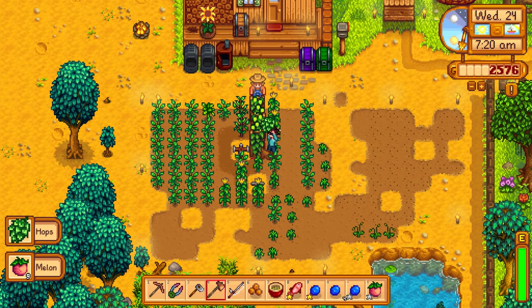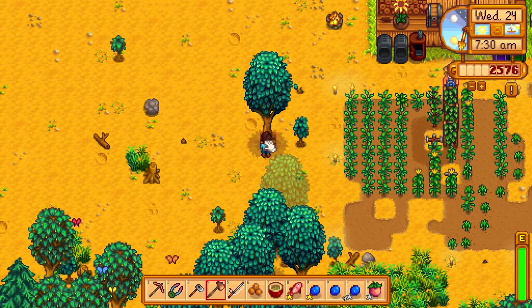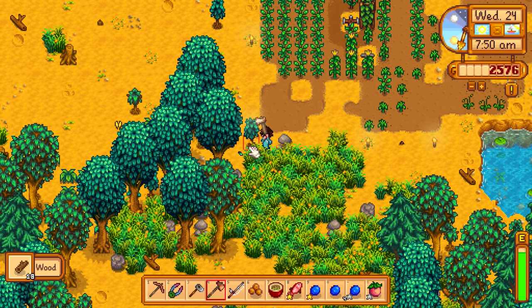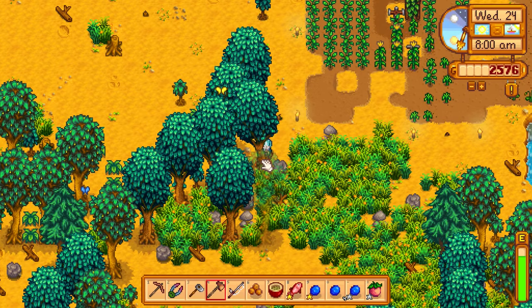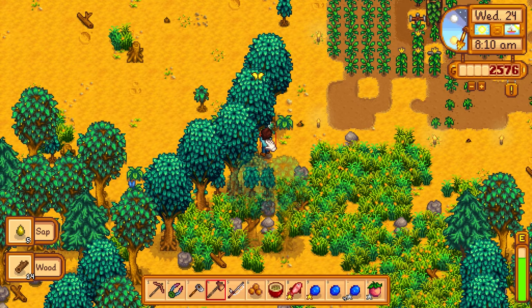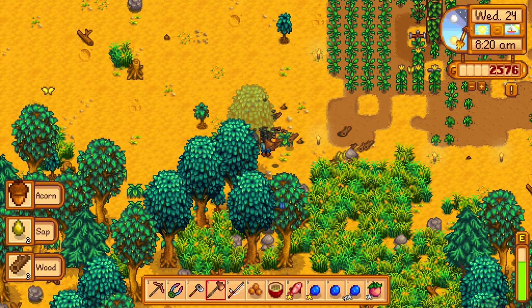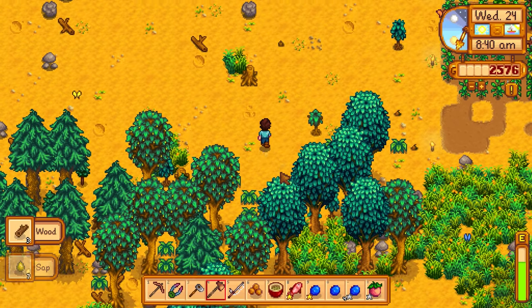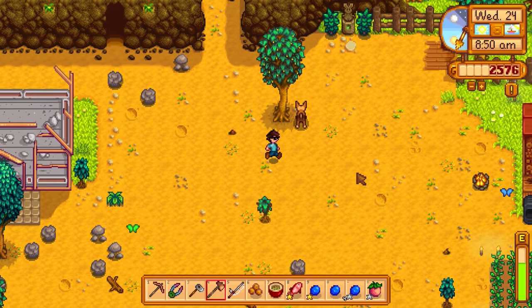With the trees cleared, I can finally see all the crops clearly — I love it. The hops are also ready to harvest. I notice more trees and tall grass spreading nearby that need clearing. The magnet ring pulls wood from way across the screen — it's absolutely amazing. I go to check on the mahogany sapling I planted — it's still just a small plant, but I manually water it. There's also an old tree stump I left somewhere nearby.